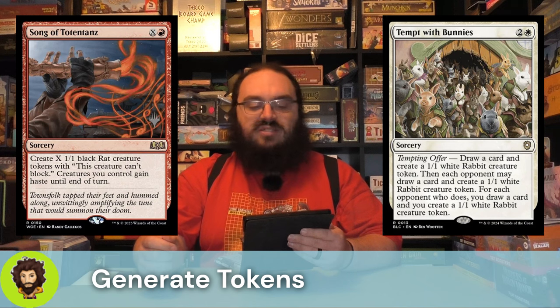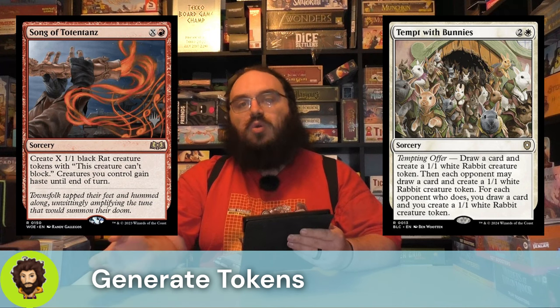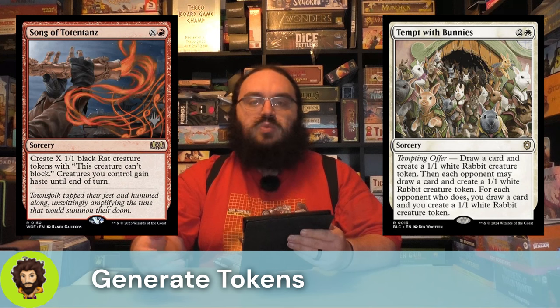Tempt with Bunnies — so Tempt with Bunnies is great, it's three mana. We're going to draw a card and create a bunny, then allow each opponent to choose that they would also like to do so. For each one that does, we're going to create another bunny and draw another card, keeping our hand full and our field full of little 1-1 bunnies, which helps out our commander.